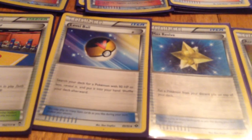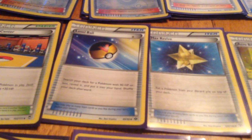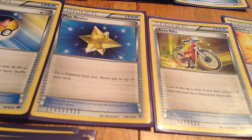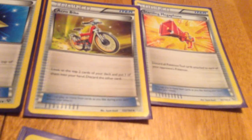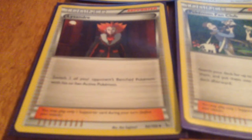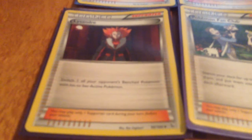Level Ball — I know a lot of you will say that's rotated out, but in the new format coming out in September, Level Ball is coming back with Ancient Origins. Level Ball will be to get my Evolutions ready — get those Dratinis so I can start evolving. Then I have Max Revive just in case I need one of my cards back. Acrobike just to get cards. Startling Megaphone just to discard those pesky Muscle Bands or whatever item cards they have. And one Lysandre — you cannot build a deck without a Lysandre, it is literally stupid to build a deck without one.